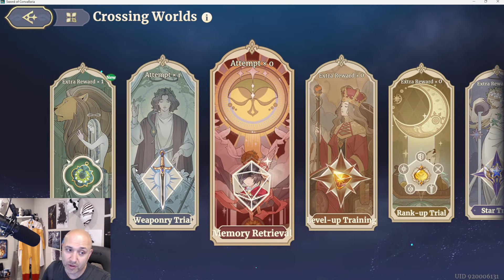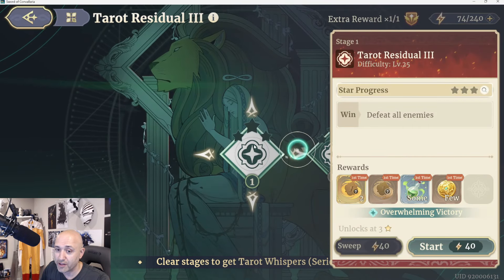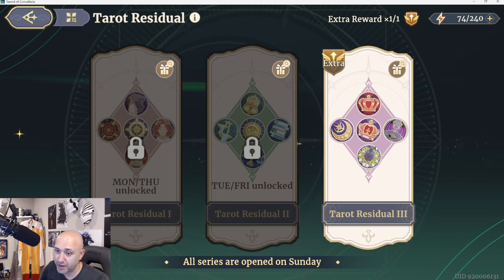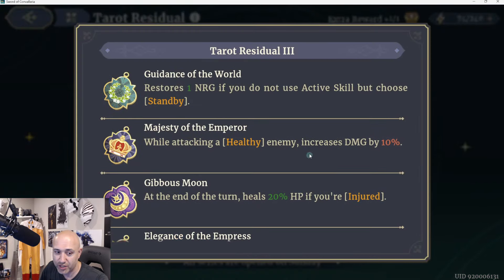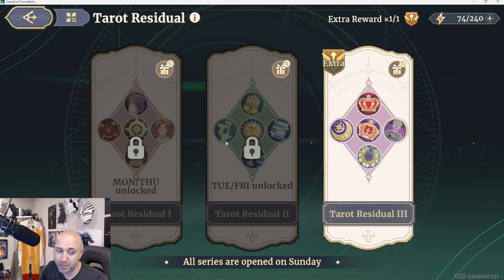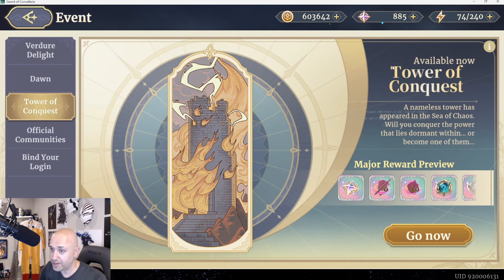Some tarots will also be available through the tarot residuals section, where you can farm to get yourself some epics — I'm not sure if legendaries drop there, but I believe it's only epics. You can also collect tarot essences along the way, so keep that in mind. This is a great place to farm and where you'll be spending a lot of your stamina to maximize your tarot cards. Note: this gives you the best amount of legendaries outside of the Tower of Conquest, so make sure you are focusing on this. You're going to need a lot of tarot essences, so get them wherever you possibly can.